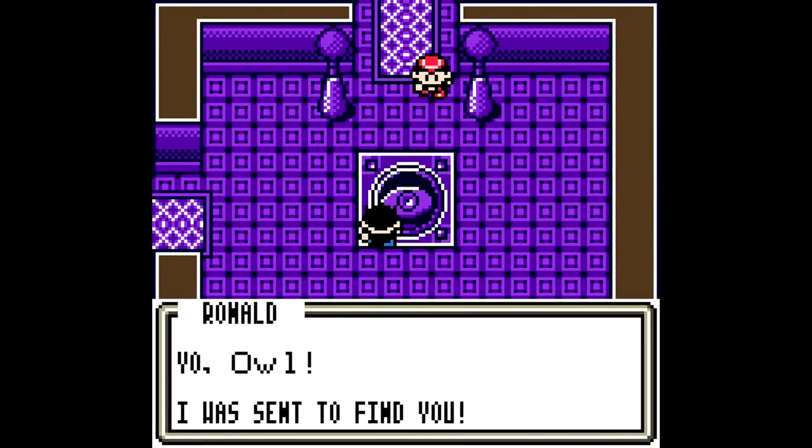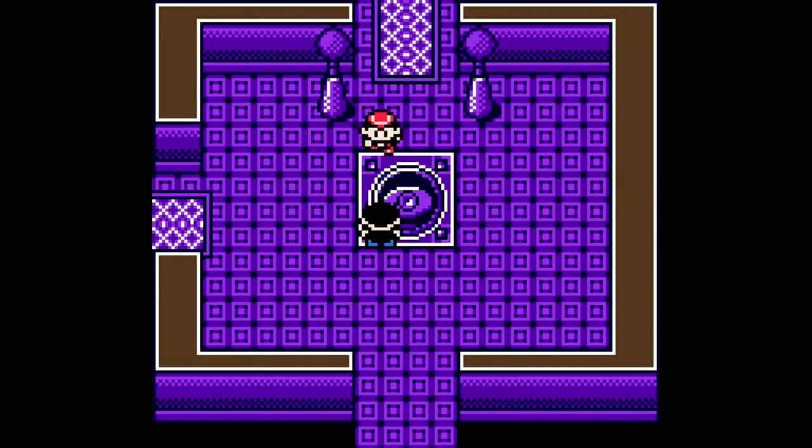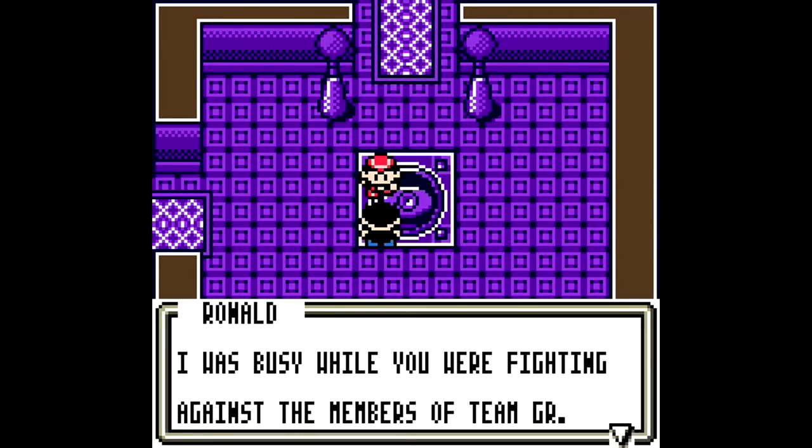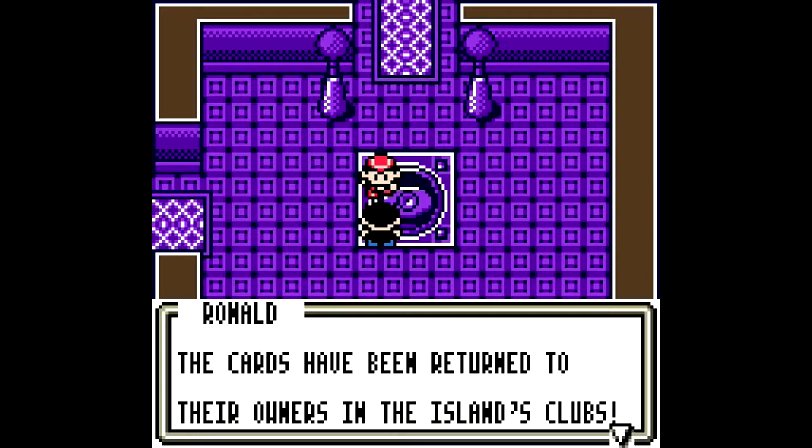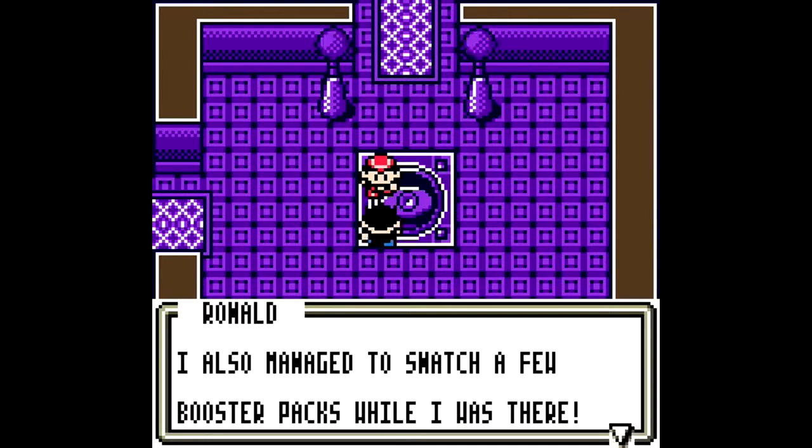Anyway, here's Ronald again. Your owl was sent to find you. I was busy while you were fighting against the members of Team Great Rocket. I snuck aboard the airship and took back some stolen cards. The cards have been returned to their owners in the island clubs. I also managed to snatch a few booster packs while I was there.